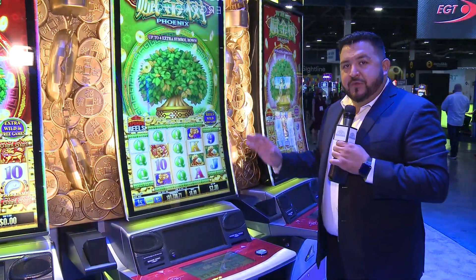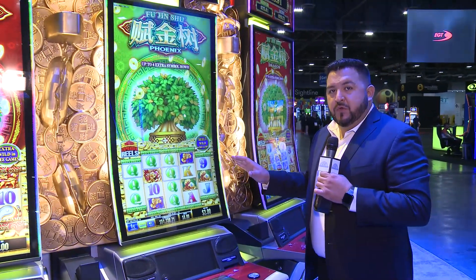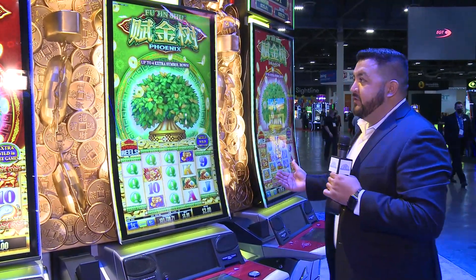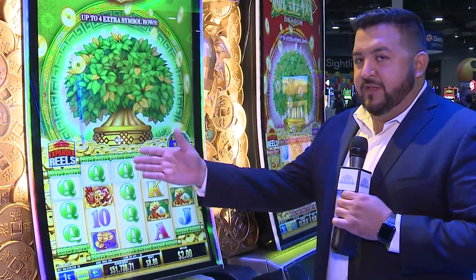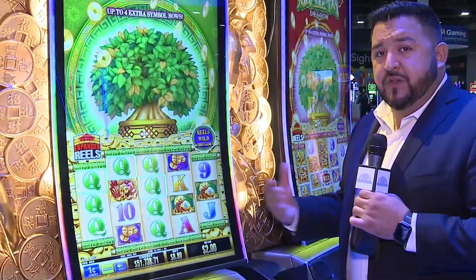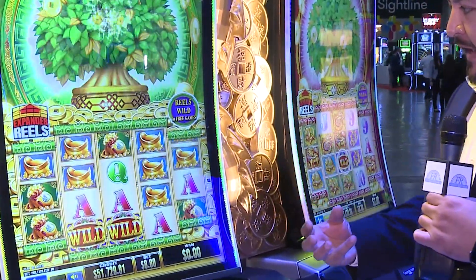We're back here with the Musou Dragon. This will be the launch setup. Fujin Shu will be the first game that will launch as two titles — you have Phoenix and you have Dragon for the Musou Dragon package. We actually brought back the expander reel feature that we've had success with in previous games. It's a very core high volatility Asian style game.